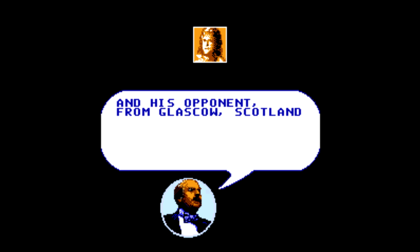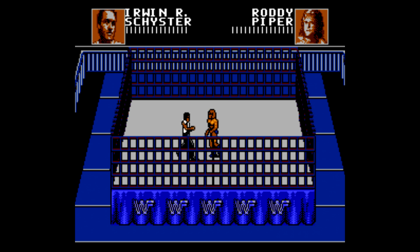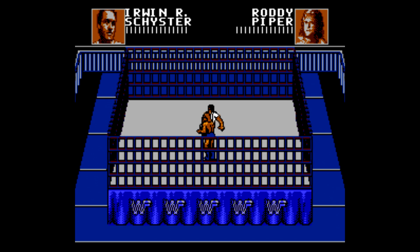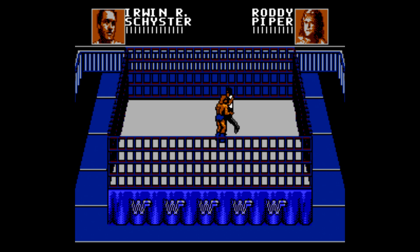Our next opponent is Rowdy Roddy Piper. That portrait of Piper they have here — it's something they used in a couple of the games, and I always thought it looked a little weird; it didn't look like Piper to me. This one's another steel cage matchup, so same strategy as before. Try not to go down, because it can be hard to get back up before the opponent gets to the cage. But also try to beat the matchup early; if not, just focus on his health and pin him when it gets down low.